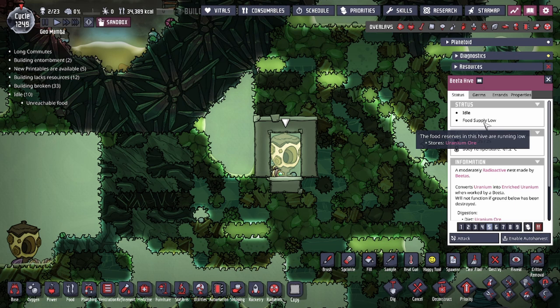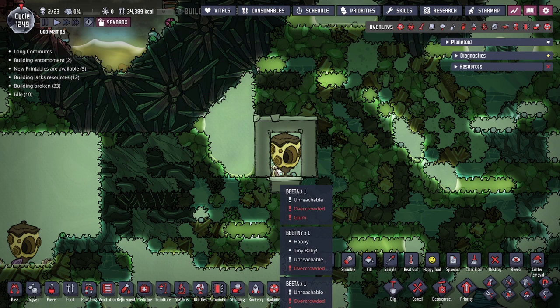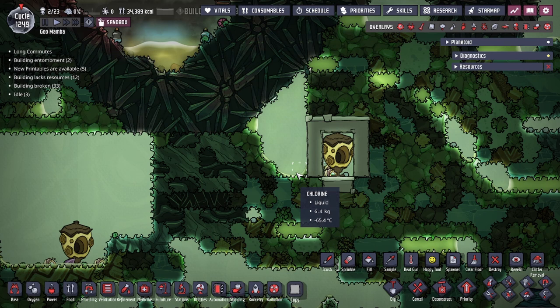The beta hive needs to be fed, and you will constantly see a 'food supply low' warning, but if you don't feed it nothing actually happens to the hive. You can utilize this by putting doors separating each hive so that you can wrangle the bee tinies and relocate them to create a new hive if that's what you're looking for.